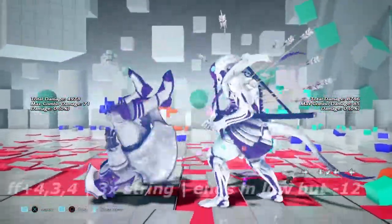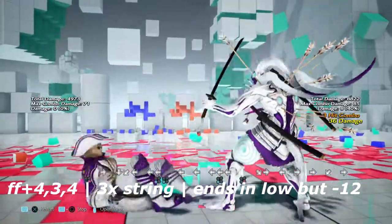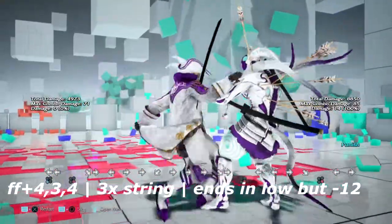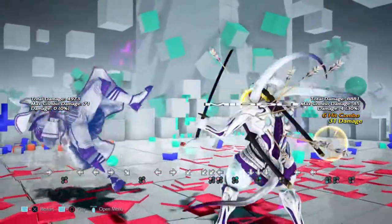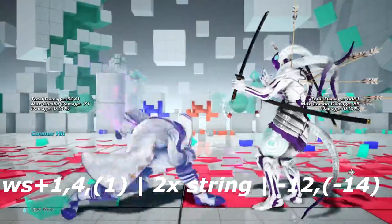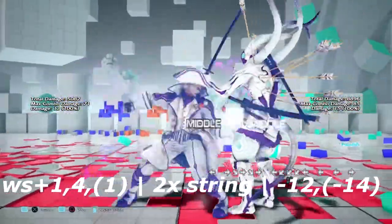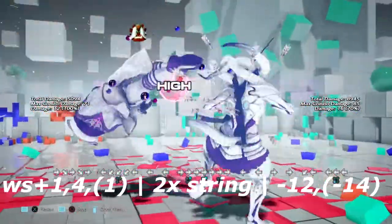Up next is 4-4-4-3-4, a mid-high-low string. The low unfortunately does not crumple on block — it is negative 14, and the high ended at negative 12. Up next is wall standing 1-4-1, a 3-hit string. It is negative 12, but the last hit is negative 14 on block. Since the second hit is a low, you can low parry and get yourself a low parry combo from it.